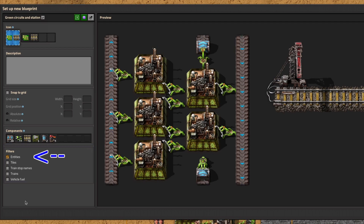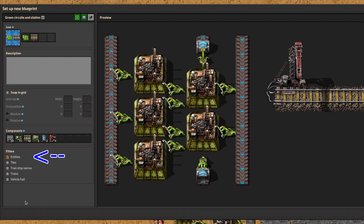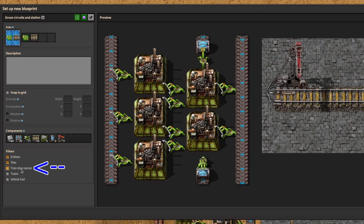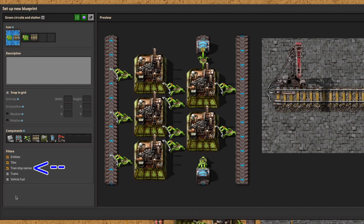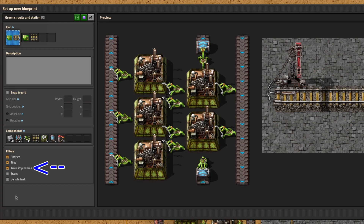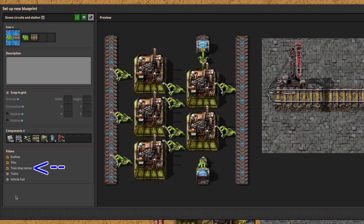Entities are the normal buildings, things like assembly machines, pumps, rail, stations, and so on. This is the default, and what you'll get if you don't hold Shift when you copy. Tiles are any flooring that you've laid, such as stone bricks or concrete, or even landfill or space platform floor. Copying train stop names means that when you drop the new blueprint in, the new station will have the same name as the one you copied, rather than a random name, and so it may already have trains configured to go to it. Note that if you just copy without going via the blueprint window, the station name will also be copied as if this box was ticked.